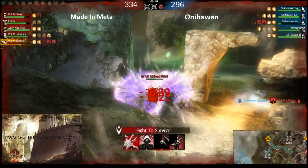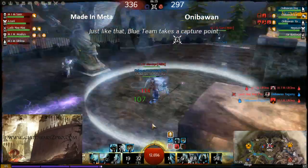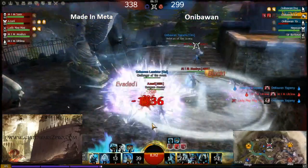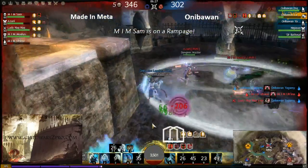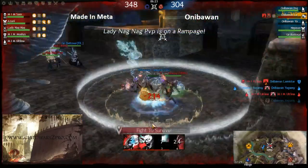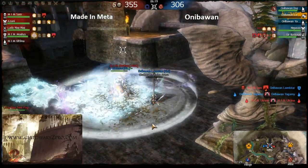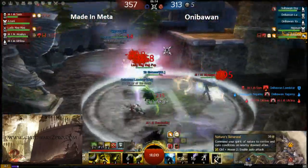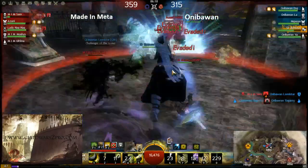The guardian got his shouts back but still has no heal skill. The mid point is decapped. The guardian will fall pretty soon — maybe the ranger will be here in time to rez him. The guardian is stomped and used the rez from spirit, but it wasn't in time.